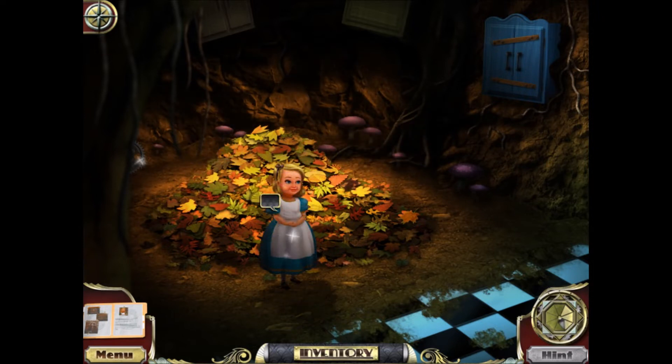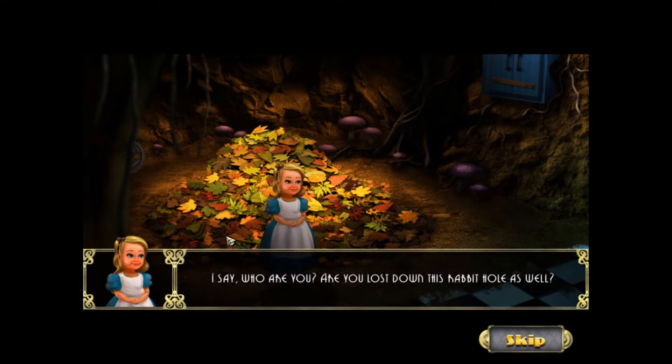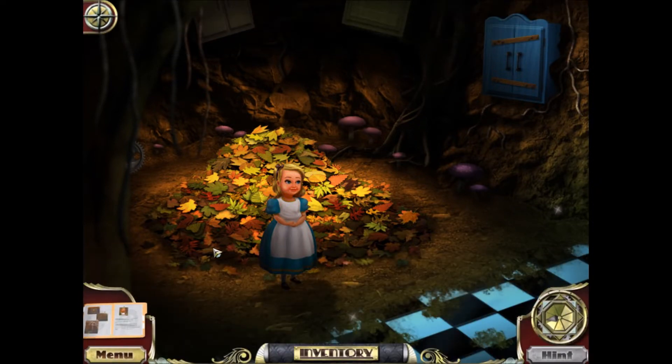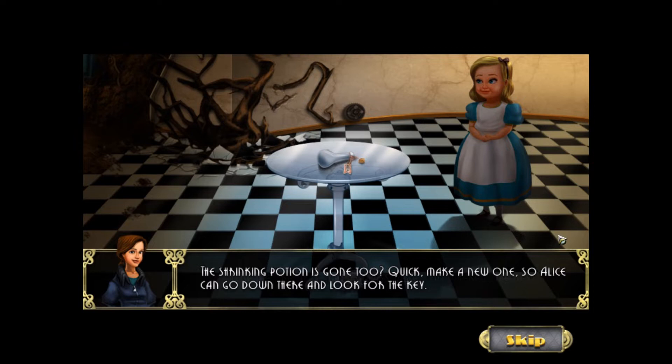So you can click on Alice to talk to her. She says: I do wonder how far I've fallen, and I wonder where I could possibly be. Who are you? Are you lost down this rabbit hole as well? I'm sure that white rabbit knows the way — let's find him. Here we are at the famous glass table. But where's the key? The shrinking potion is gone too! Quick, make a new one so Alice can go down there and look for the key.